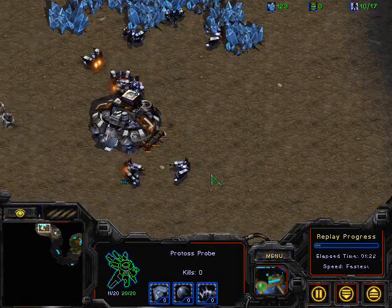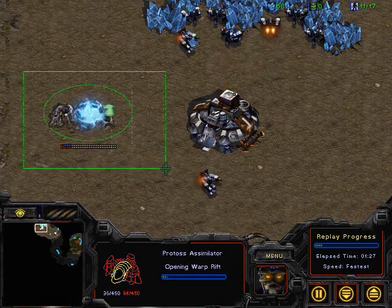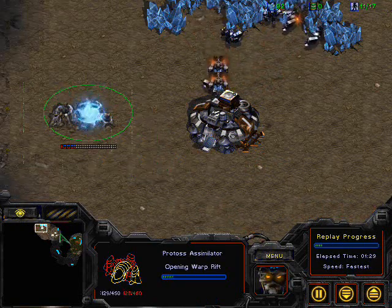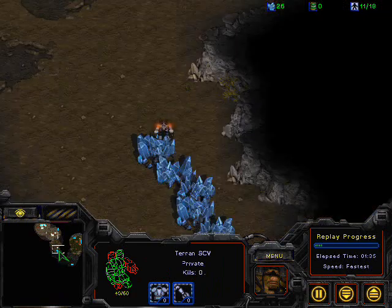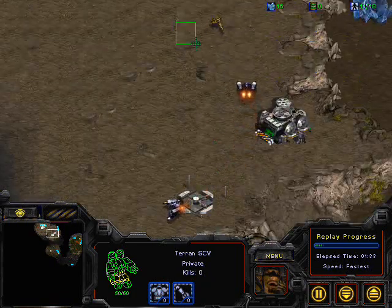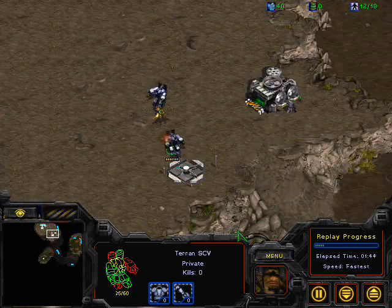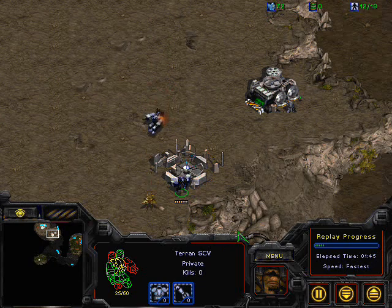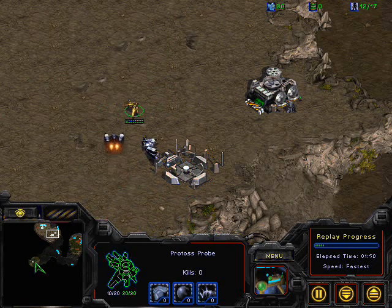Probe doing a little bit of harassment on that SCV. Looks like we have a gas steal here. Gas steal is a very nice thing to do because basically it forces the Terran to do a double racks, or at least pump marines for a very long time, and it takes them a really long time to kill the assimilator and start gas — so you can really get a good tech advantage. By doing a gas steal it is just really hard for Terran because you force them to play the way you want them to.